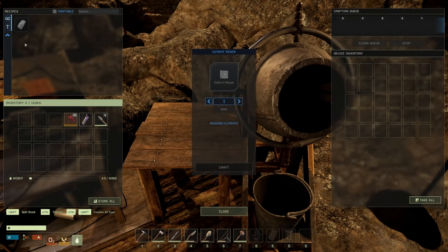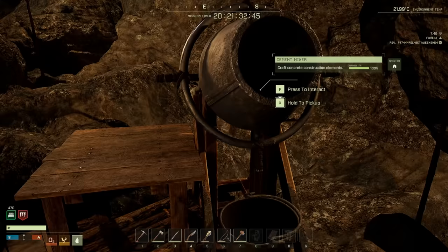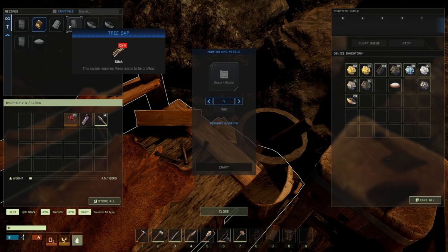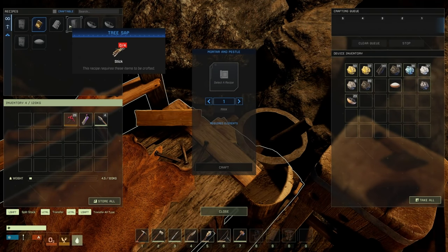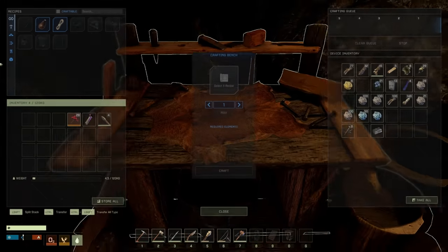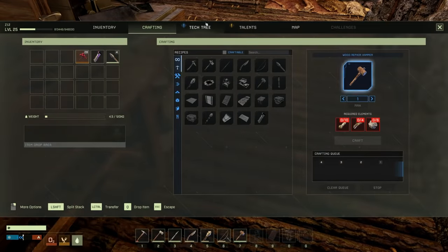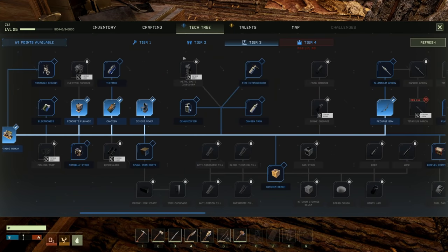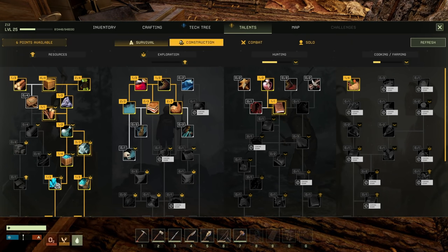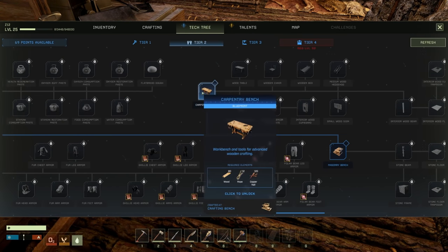Okay, so we need tree sap, stone, and silica ore. I believe we can actually make tree sap. Tree sap is from sticks, however we can convert wood into sticks. How do we do that? We need a carpentry bench, don't we? Wood breakdown unlocks the ability to turn wood into sticks — I bet it's a carpentry bench.